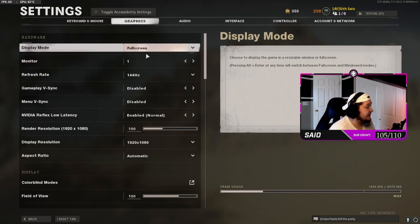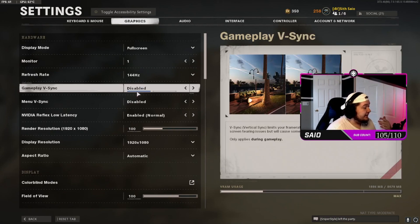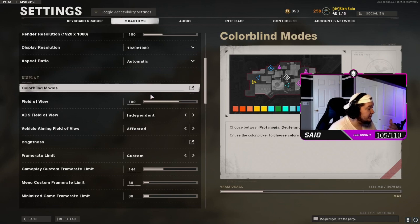For graphics settings, I play in full screen on monitor one — my main gaming monitor, an Asus 144Hz. I do not have V-Sync on; that completely kills your GPU. Menu V-Sync is also disabled, automatic aspect ratio, and no colorblind modes.